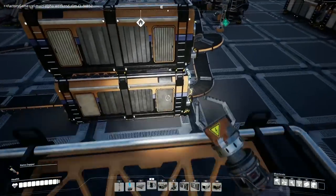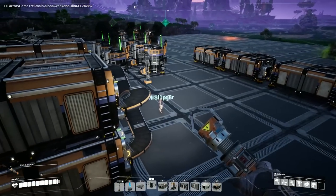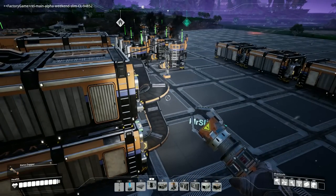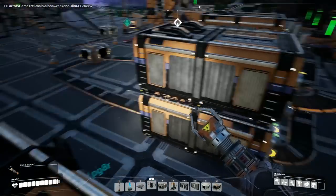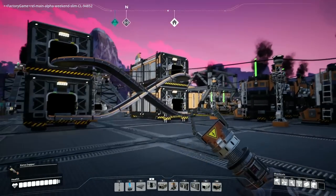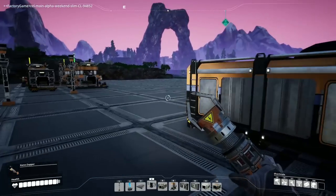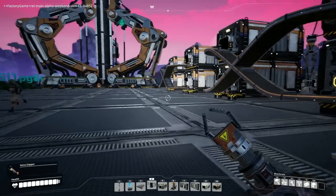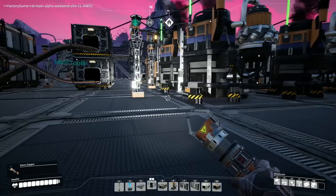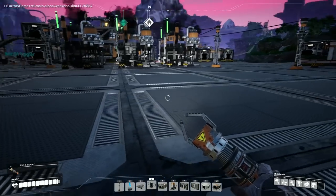We need assemblers next. We probably need to do one more constructor to get the rods into screws first. We could put these empty storages down to rearrange, run a couple from our current X format to get the screws going, then put the assemblers back here. Let's set up the actual machines over here so it looks nice and clean.